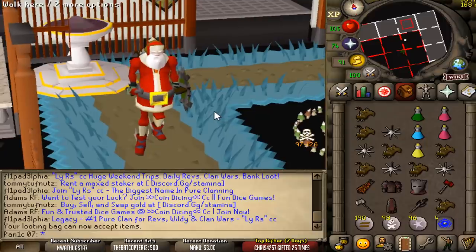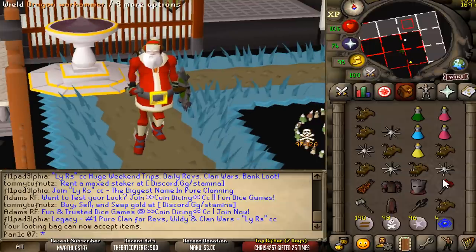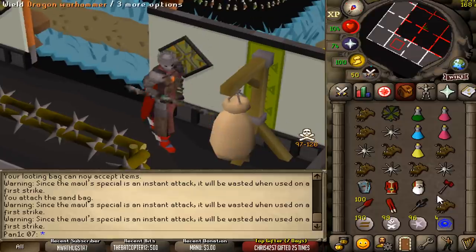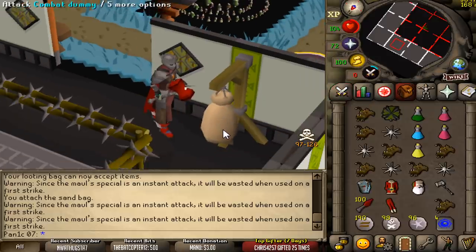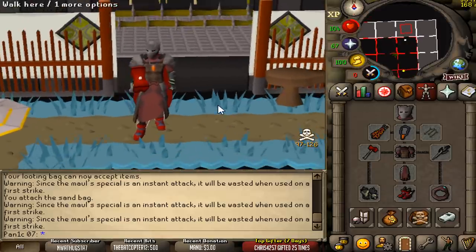What's up guys, welcome to the video. In yesterday's video we used the full inquisitor and the first clip was me using the dragon warhammer, and a lot of you were disappointed that I didn't actually use it more. So that is what we're going to be doing today — full inquisitor with the dragon warhammer. In this gear our max hit is a 48 to the G-mole and 78 with the dragon warhammer. If I had the berserker ring imbued I'd be able to hit a 49 and 79, but I don't really want to lose it since I'd have to go back to Nightmare Zone.